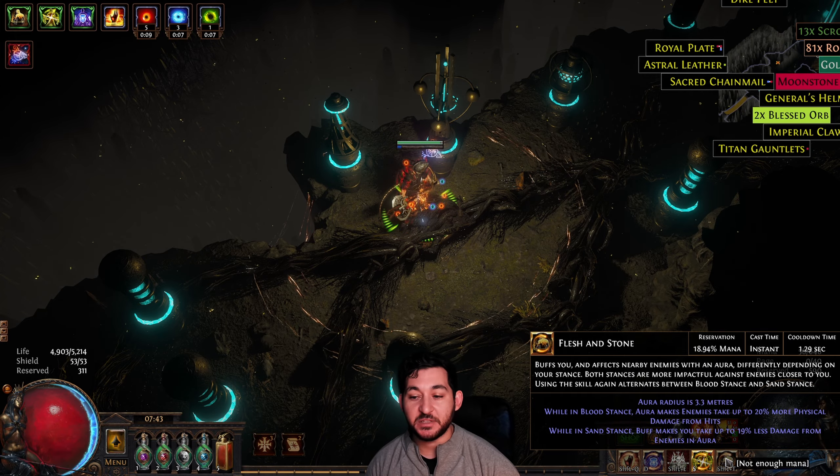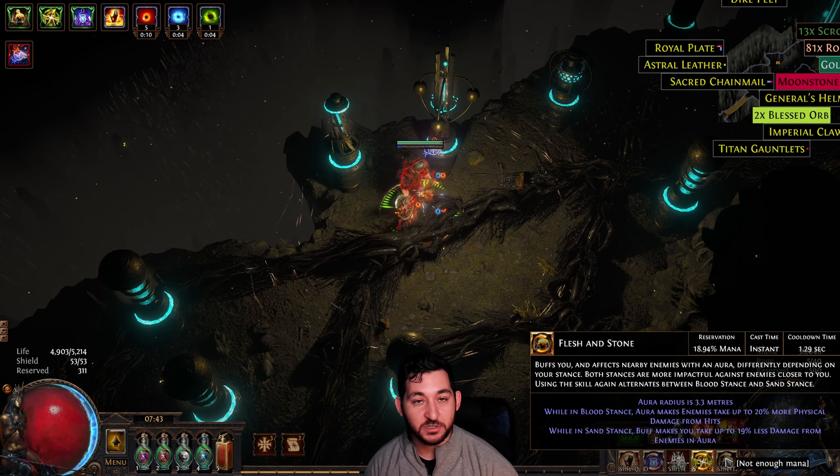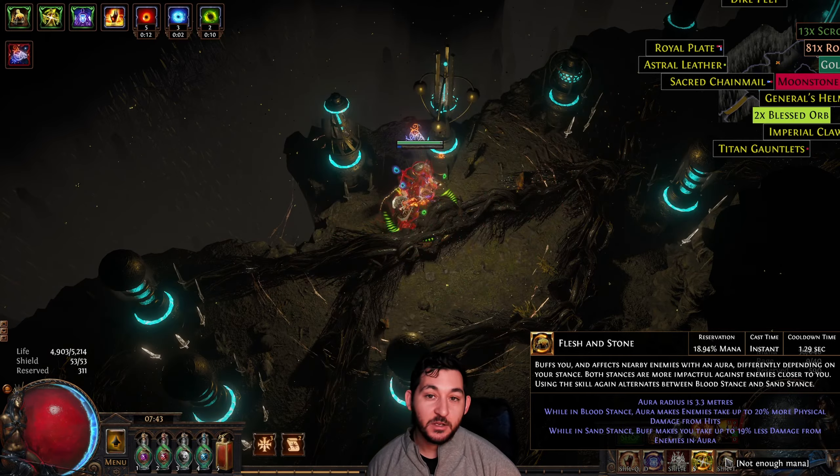Flesh and Stone helps a lot with mapping and tanking, and then on-demand with bossing it gives another more multiplier — enemies taking more damage — which is very, very good.